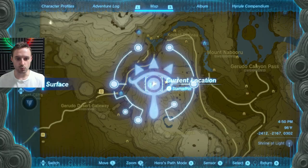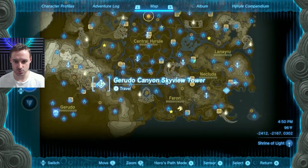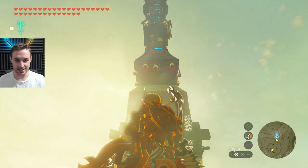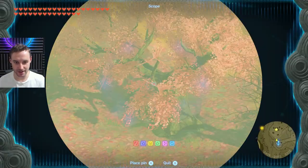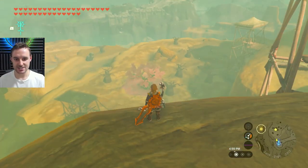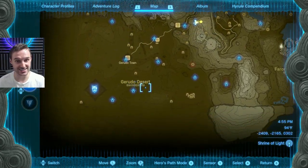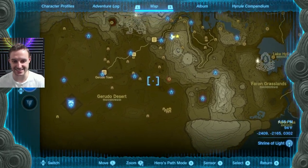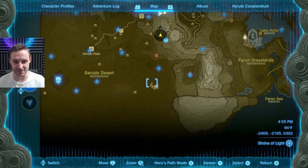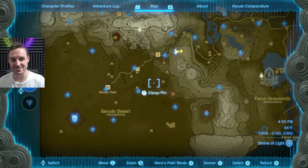The next one is a very easy one — right outside of Gerudo Canyon Skyview Tower. You can just go right out the entrance and drop down to the cave. You'll see it right over there. This one is going to provide you with a lot of the caves around the canyon and all of the ones in the desert. Some of these are multiple entrances for the same cave, but you have to pick the right one.